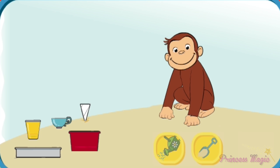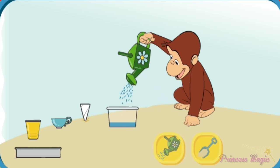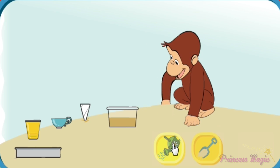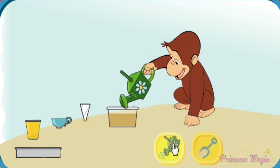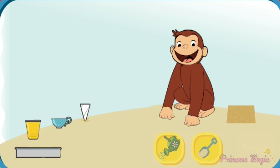Click on the shape you'd like to use for your castle. Click on the shovel or watering can to help George mix the right amounts of sand and water. That looks just right for making sand castles.